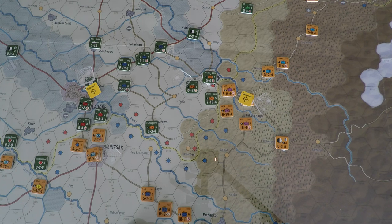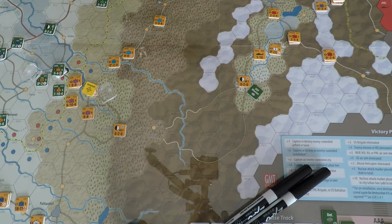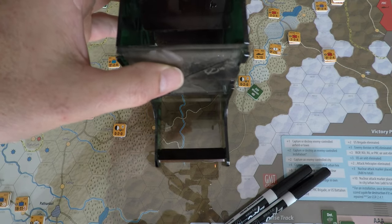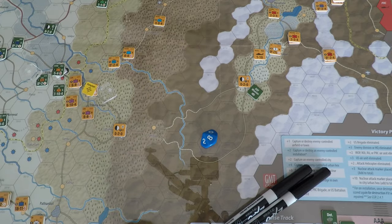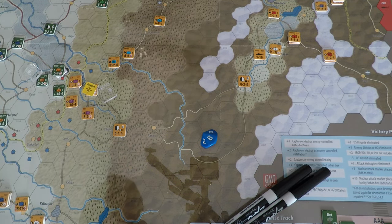Now we need to try to detect that supply depot using the special forces CRT — it's a recon mission on a supply depot in flatwoods, needing a four or lower. We rolled — not detected. Since it was a random event mission, we don't roll for survivability and it doesn't count against the actual special forces marker allotment each country has.